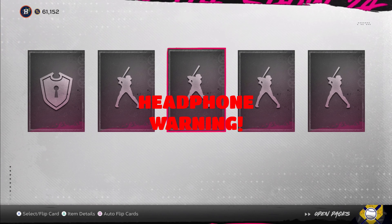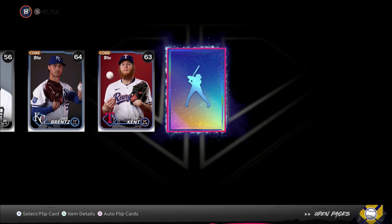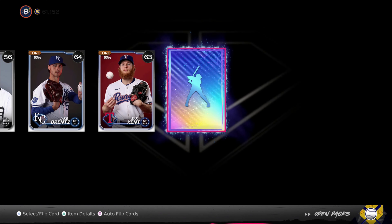There we go, that's what I'm talking about — we got a diamond here. Light blue... who's it gonna be? Shohei Ohtani! Are you kidding me? 94 overall! Our pack luck this year has just changed for the better. I'm getting 225,000 stubs — this is the first time I've ever pulled the highest live series diamond out of a pack. Can we go back-to-back? We can't, but we got the same bat again. We still got 121 packs left.